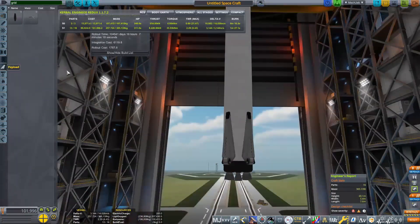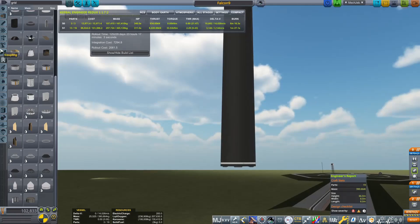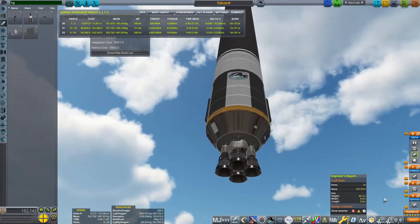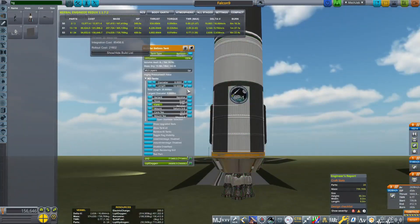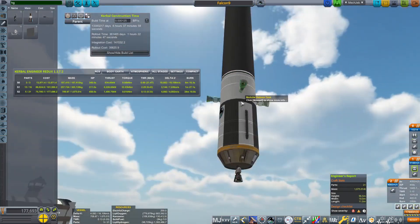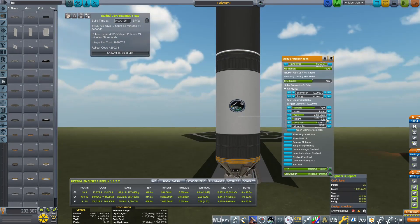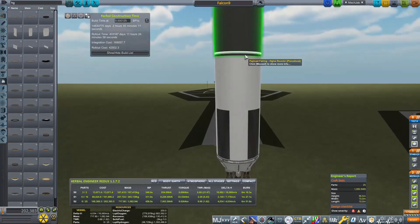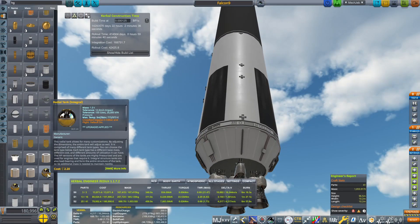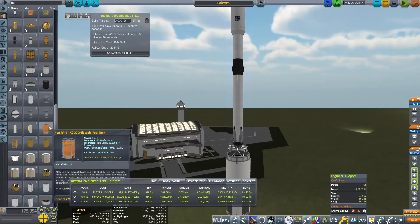I am working in the vehicle assembly building right now, working on the Falcon 9 that we are going to attempt to land. The mod I used for the Falcon 9 parts is called Tundra Exploration — it's a good SpaceX mod. It includes Starship and has RO configs as well. I have seen a comment linking me to another SpaceX mod called KKSpaceX, and some of the parts from that look a little bit better. The only issue is the landing legs do look a little bit stockish, but it looks like a Falcon 9 — you can definitely tell.